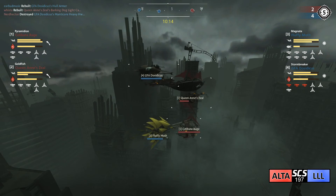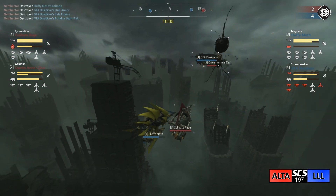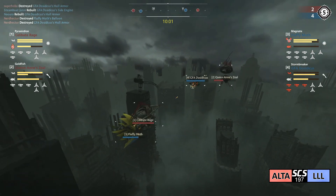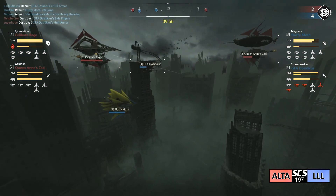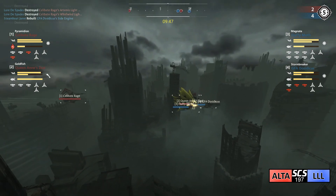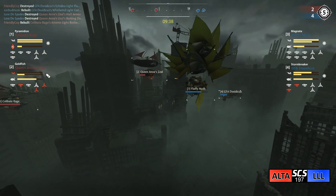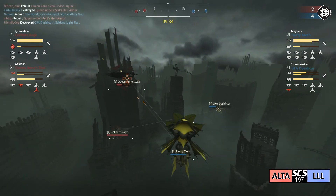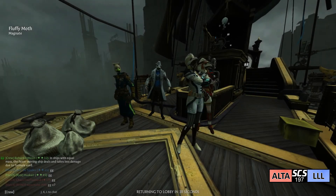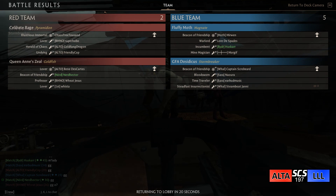Light flak shots going to the Queen Anne's Zeal. Fluffy Moth has rejoined the fight - Celibate Rage is blocking them with the rear of their ship. It seems they'll continue to focus on Dosidicus. Artemis shots coming out, Stormbreaker taking big damage - 30% health left on Dosidicus. Fluffy Moth is desperately trying to regain altitude to support their ally. Another Watcha barrage takes out the front guns. Now focusing on Queen Anne's Zeal - light flaks and gatlings are enough to finish off the Queen Anne's Zeal. Like a Leviathan will be moving into the finals of today's tournament. Altruistic Armada goes to the losers bracket, playing in a round two losers match.